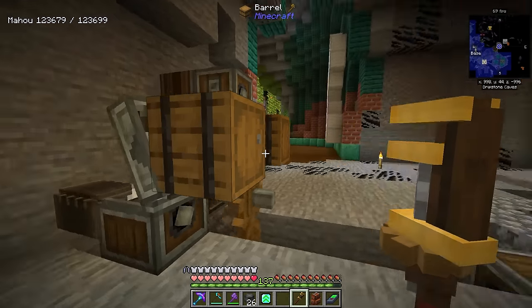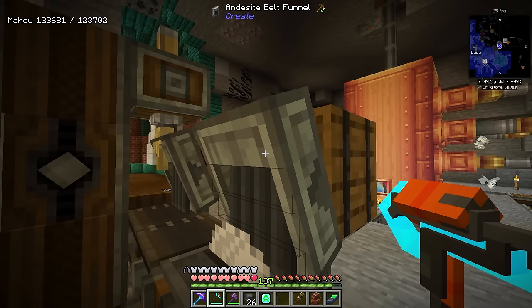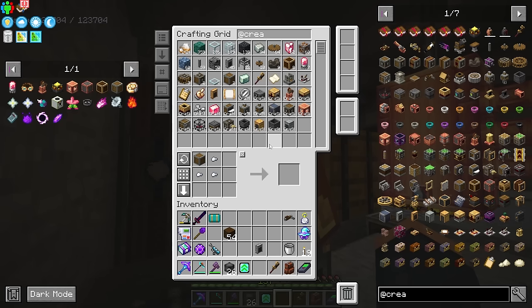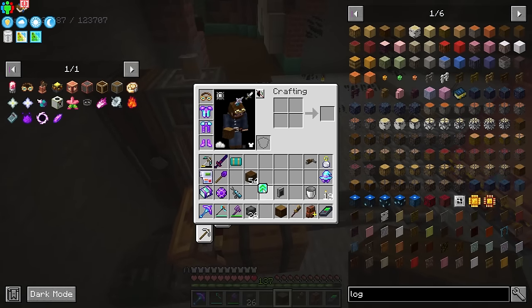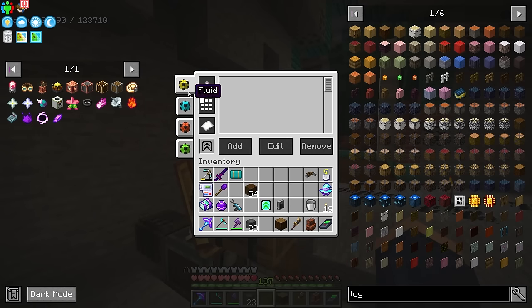Because I'm sending items in from a Refined Storage auto crafter, we're sending two different items: the log going here and then the alloy. Instead of an andesite funnel, I want to use a brass funnel with a filter so we never send the wrong material. The brass funnel ensures we only ever send what's in the filter slot — you can also use filter cards from Create. So we grab some spruce logs and set the filter to only send spruce logs onto this belt. Everything else gets filtered through a pipe and sent into the correct location.